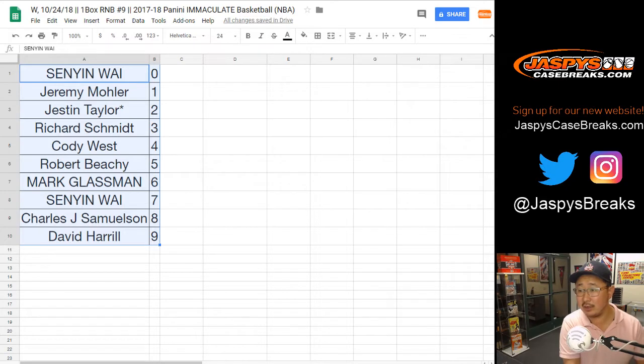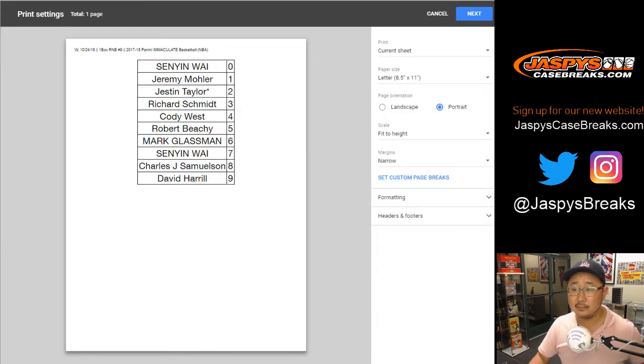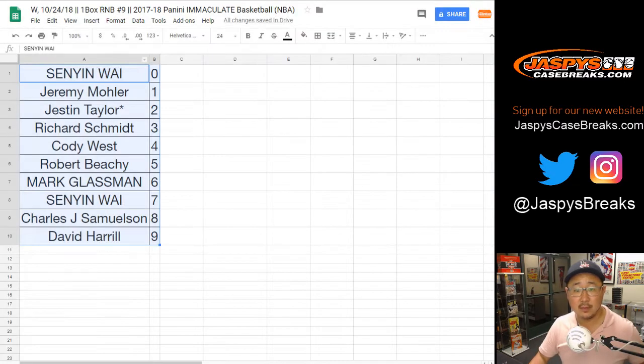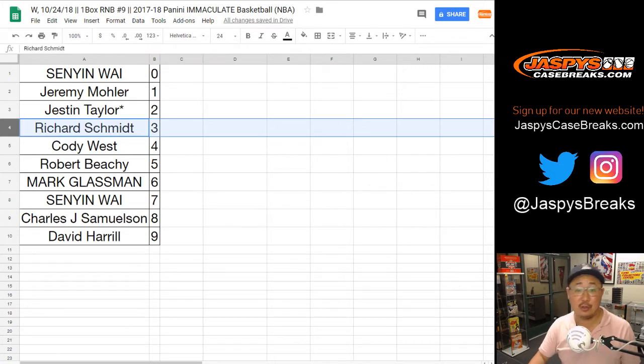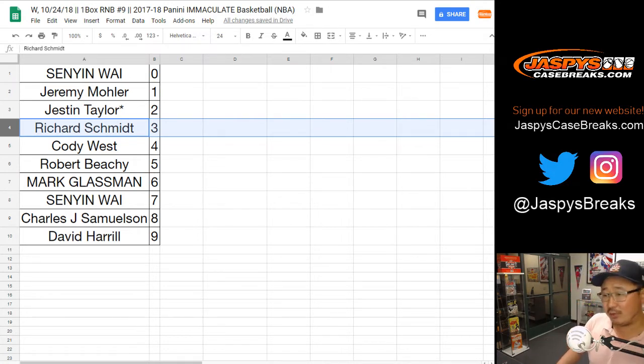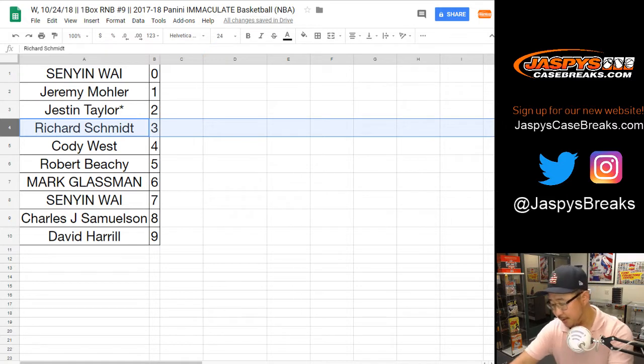I don't think there's going to be any trades — there's rarely trades in these random number block breaks. TWC, trade window closed. That list you see on your screen right there remains the same. So remember, it's the last number of the left side of the slash. So it's three out of five, 13 out of whatever, 23, 33, 43, 53, 63, 73, 83 — all of those are Rich's numbers. We used to randomize individual numbers, but I think this number block is kind of popular because you get a block of numbers from the low end of the spectrum to the high end of the spectrum. I think it works out really nicely — everyone gets a nice spread of numbers.